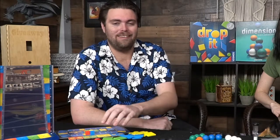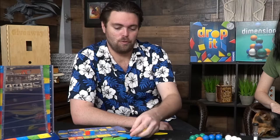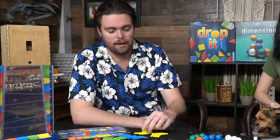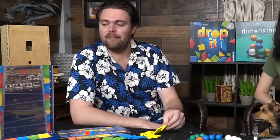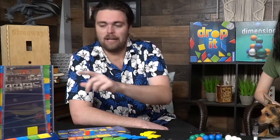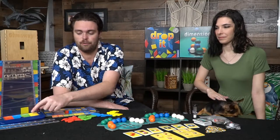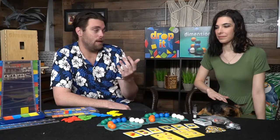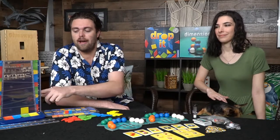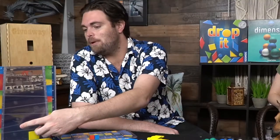In Drop It, it plays up to four players, and depending on the number of players, you take different colors. Colors have an arrangement of different types of shapes — whether they be triangles, squares, circles, or diamonds. Basically you're going to be dropping these pieces into this little area here. Your objective is to make sure that shapes don't match shapes and colors don't touch colors. So if yellow touches yellow you won't score any points. If a red square were to touch a blue square, you wouldn't score any either. You're trying to score without hitting any of those specific colors on other colors and shapes on other shapes.